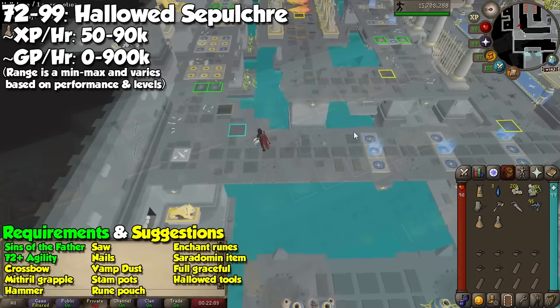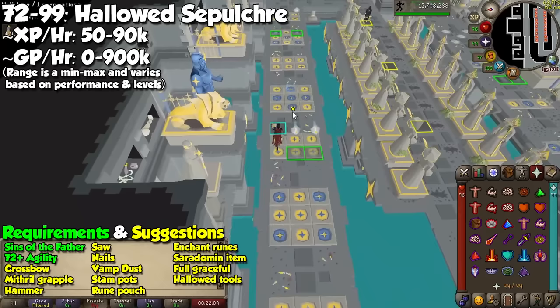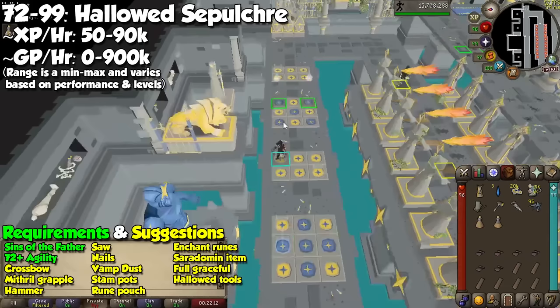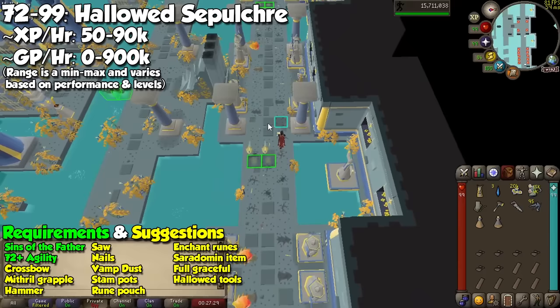Finally, we have strange tiles, which will light up randomly throughout the course. If you step on a lit blue tile, you will be moved a few spaces forward and it's going to make you invulnerable for a few ticks. Stepping on a yellow tile will send you back, also giving you a few ticks of invincibility. The farther you make it, the obstacles will become more complicated and much faster, which will add to the difficulty of this activity.